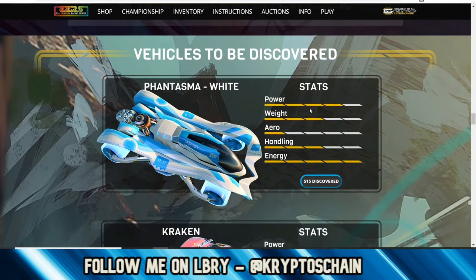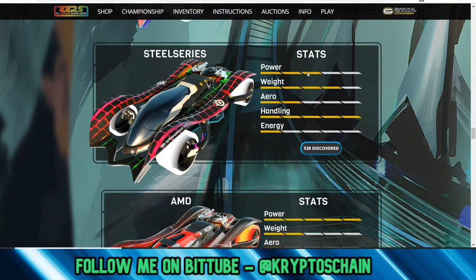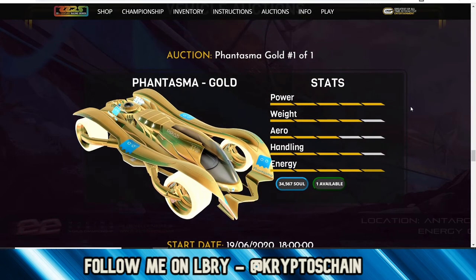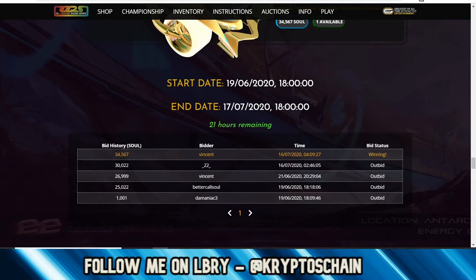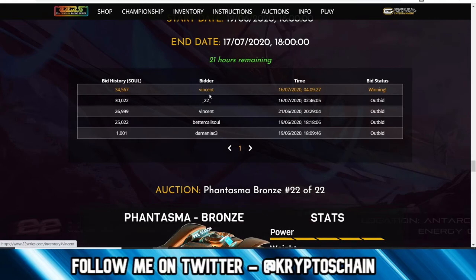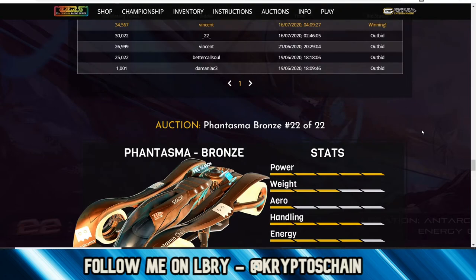We can see some stats on these vehicles: the Phantasma White has almost max power — four lines. The Kraken vehicle has max aero. The Steel Series is the one I've got. The Phantasma Gold is pretty expensive at 34,567 SOUL because it's been bid for in an auction — the auction started on the 19th and ends tomorrow with 21 hours remaining. We can see who has bid the most — it's Vincent, who is an admin in the Phantasma Chain group. If you bid and don't win, you don't lose the SOUL — you only pay for what you win.